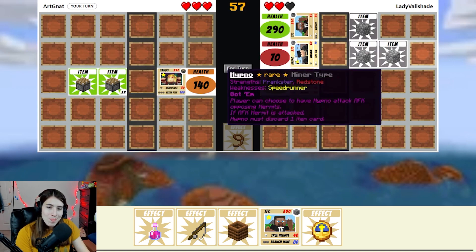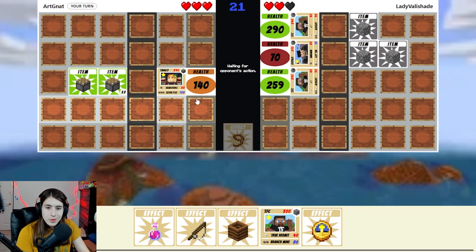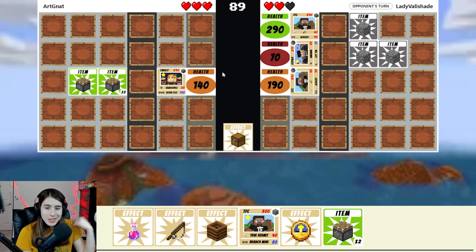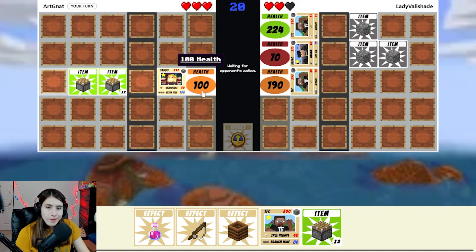Oh, I should have moved it to the hypno because the hypno would have gained no benefit from it. Whoops. I'll extra flea you. I basically just made it so that the other hermit they switch into, they can attack with. So that's my bad situation. I think I'm going to actually use the clock now on the hypno. Extra flea. Good.